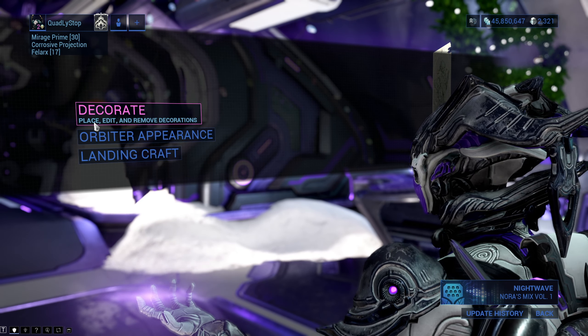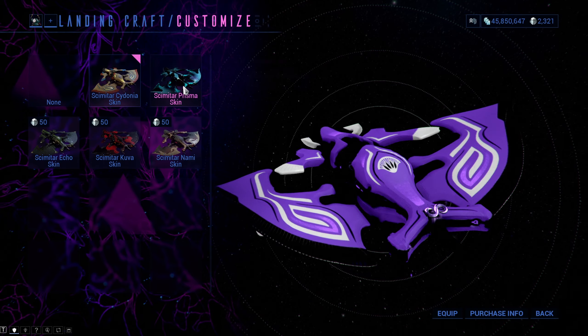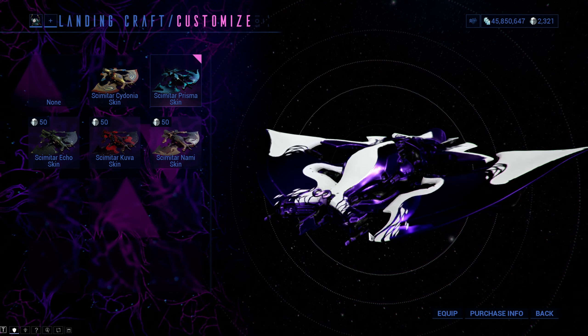We are going to look at the third option the most because it is most important. At the bottom you can color your landing craft as you wish, and above the colors there are a couple of other options. The first one is the landing craft itself — under it you may choose the skin of your landing craft if you have it, and a sumdali, which is a little decoration at the nose of the ship. There is also the air support option, which you get once you buy or craft the landing craft. Every single one of them has a different air support ability, which is the only thing that makes them useful. I won't cover the abilities in this video, but I will soon make one to cover that — be sure to check the wiki as well.